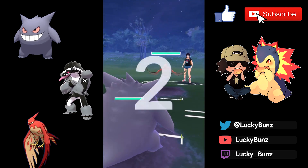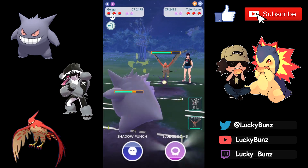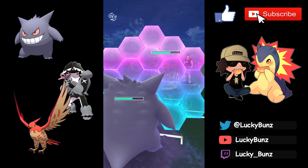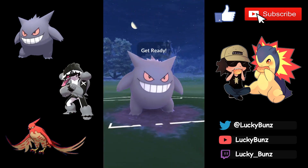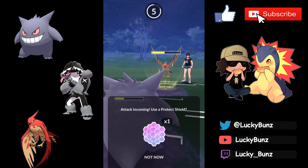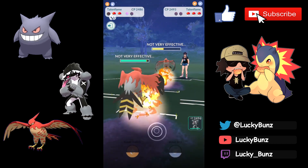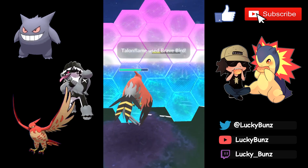Fourth match we have a Talonflame lead — similar to the Articuno matchup, go for Sludge Bomb directly. They shield it; since they shielded we shield back and go for another Sludge Bomb. We make it to that second Sludge Bomb and get an extra Shadow Claw through before their Flame Charge. Their Talonflame is left with zero shields; we have one shield. I'm expecting a Brave Bird so I use up my last shield, but they're out of shields now.